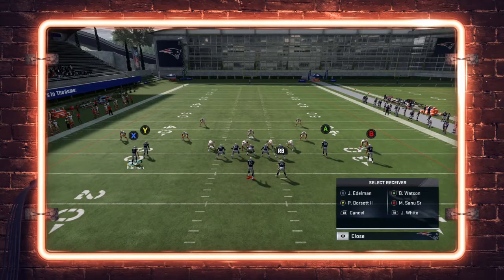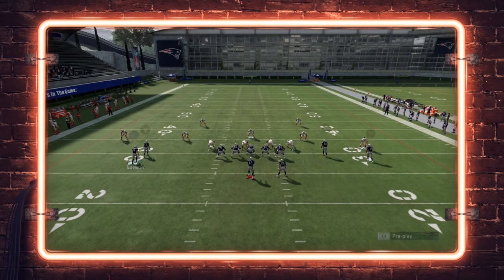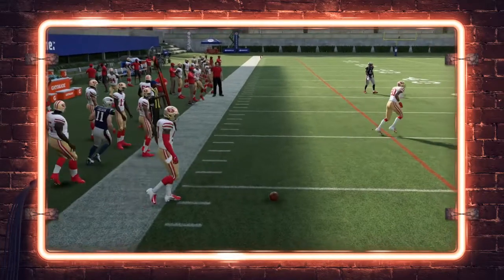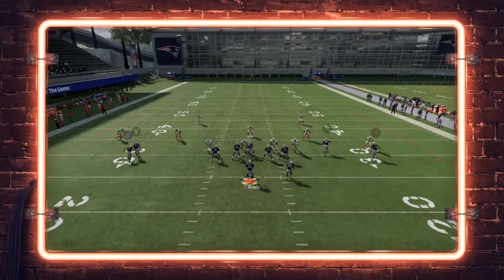The other thing you could do, guys, is go ahead and just put this guy on a regular out route — not a C route, just a regular out route. That's going to work pretty easy as well. As you can see, you can get about five or six yards on that throw. If you don't want to go up to seven, eight, nine yards on the deeper out cut, this is something that you could definitely throw.